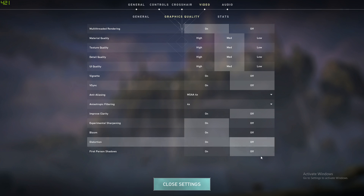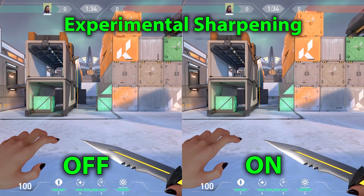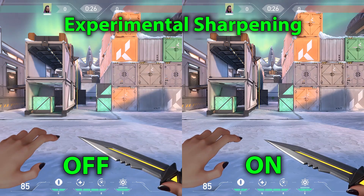So what does experimental sharpening actually do? On low settings we see a very noticeable sharpening of textures and edges, making objects pop more, everything is more in focus, and blacks are deeper and more pronounced. On max settings we see the exact same effect — the game has never looked so good.